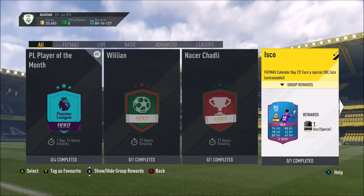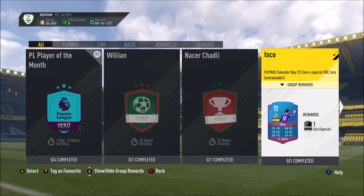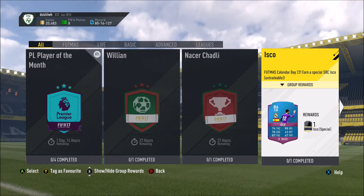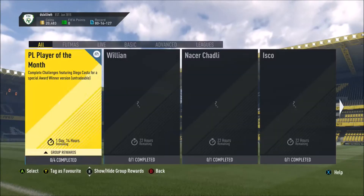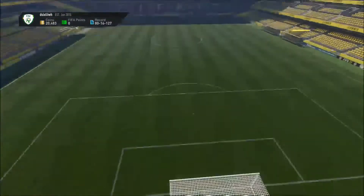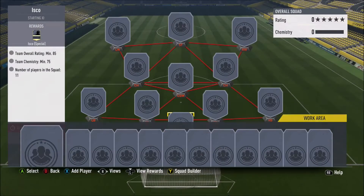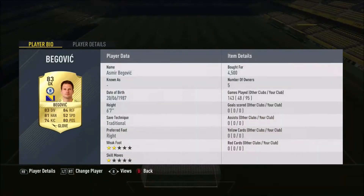The three new SBCs are William 86 rated, Chadley 82 rated, and ESCO 86 rated. I decided to do the ESCO one — even though he does have an inform, I think this one is cheaper to do because you don't need an inform, and in-forms are really rare at the minute, so yeah, it's pretty cheap to do.